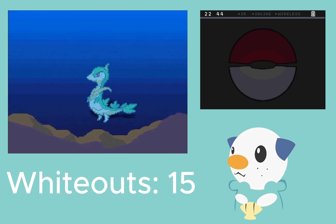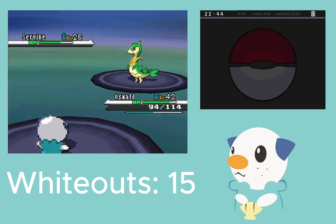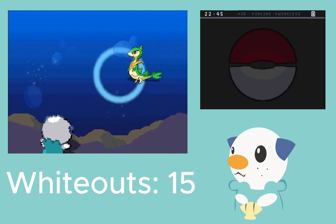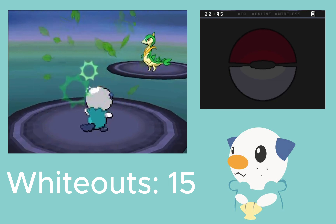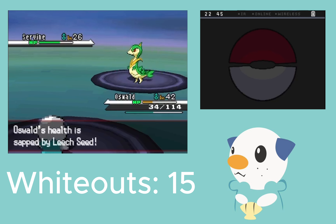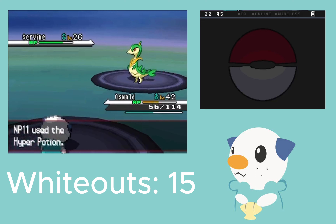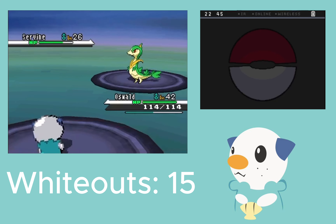Leech Seed — not the best thing. Just a couple more, as long as it doesn't Mega Drain or Giga Drain the whole time. Water Pulse, shouldn't take too long to kill it. Leaf Tornado — let's see how much this does. Wow. The Leech Seed is just so annoying. I healed with a Hyper Potion. Growth? Okay, the Leech Seed is just so annoying.